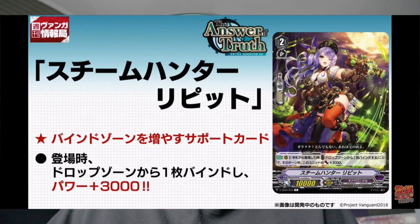Then we have Steam Hunter Lipit, which says when placed on R from hand, cost: bind a card from your drop zone, and this unit gets power plus 3k. So that's just a plus one to your bind zone essentially, which helps with the grade 4, but it's only a common so it likely won't make the deck.